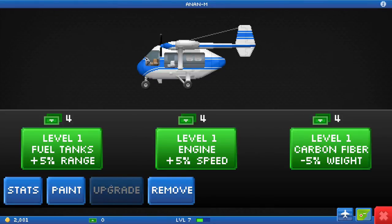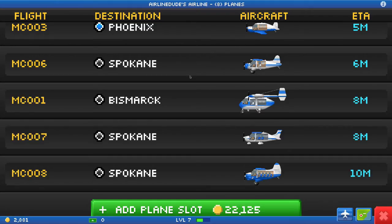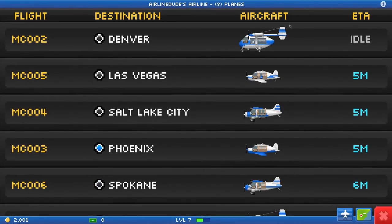Alright, upgrade. Level one fuel tanks: plus five percent range, five percent speed, minus five percent weight - not really into that. I guess ten, or should it be two? Which one are we missing? We got one, where's two? Sweet, that's the one we just did - so yeah, that's the one we're missing.